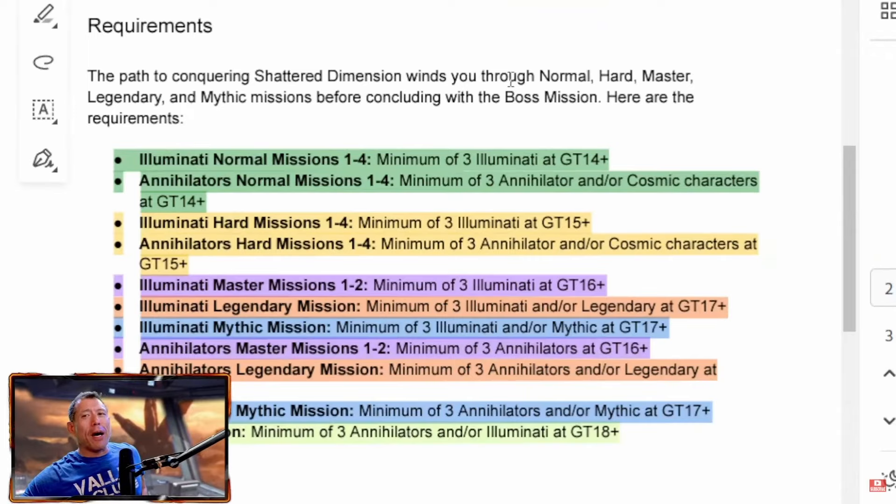However, for the final boss node, the requirements are at least 3 Annihilator and/or Illuminati characters at Gear Tier 18.